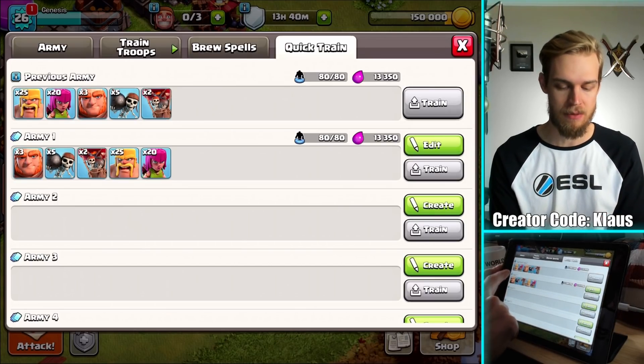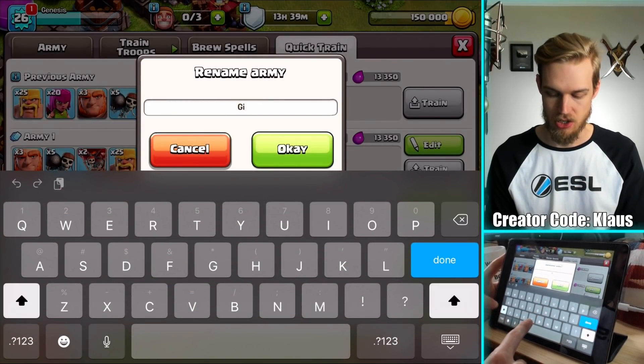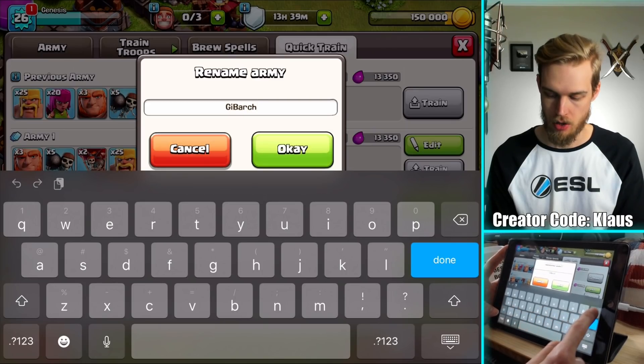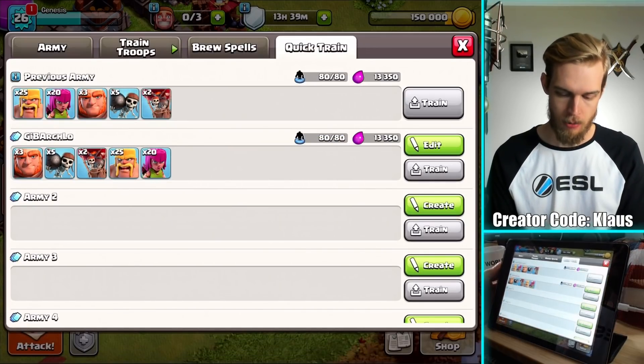So that's the army. What's the name of this army? You're supposed to mix all the troops together, so it's like a GiBarch — the A has to be capitalized because it's the Archer, and Low because Balloons. So there we go — GiBarch Low.